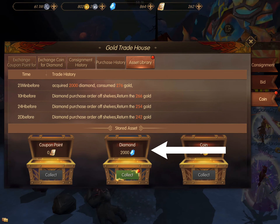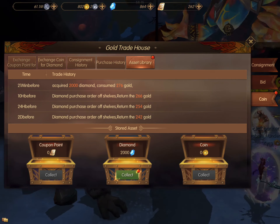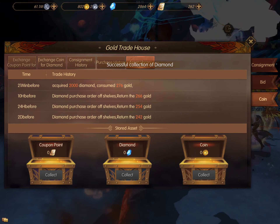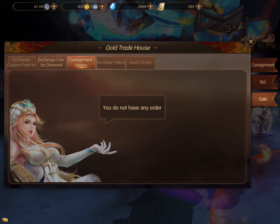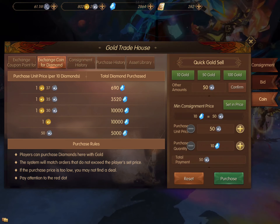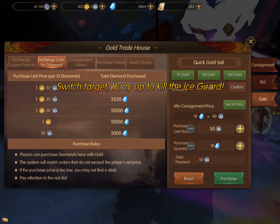Later on, I'm going to go back into the trade window and I can see the red dot above the asset library, indicating that I now have 2,000 diamonds able to be collected. And now I have 2,000 diamonds in my inventory. The next order will continue to be filled now that I have completed mine.